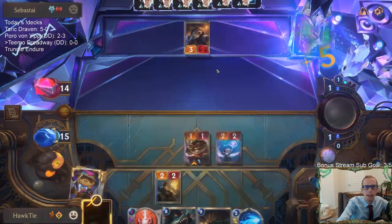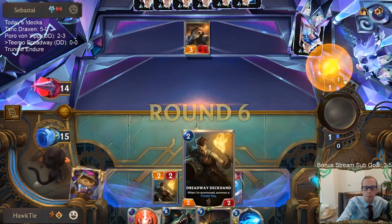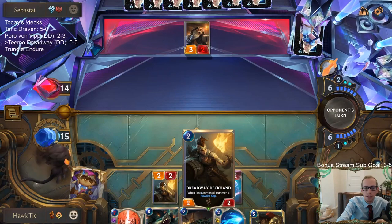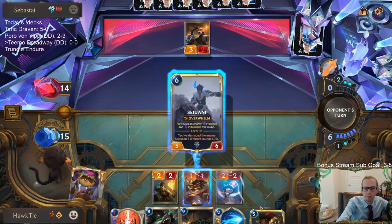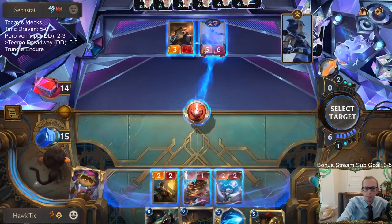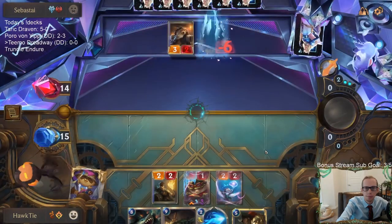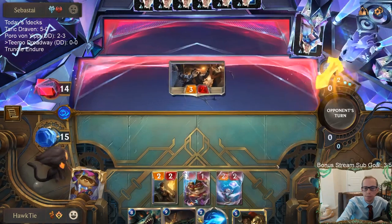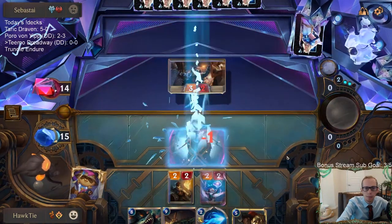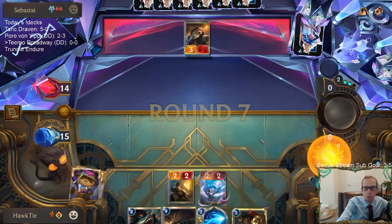If I just attack and they play like Omen Hawk... I guess if I would have done that first maybe I could have attacked with Dreadway Deckhand as well. I really want to kill my Teemo, I don't like it. Teemo's still gonna die to the 3/2, but I like getting Sejuani out of here. I'll have seven mana next turn — enough for Gangplank plus Mystic Shot.